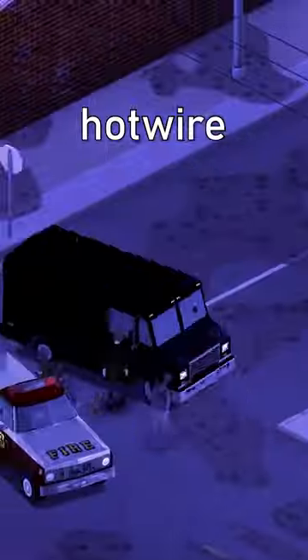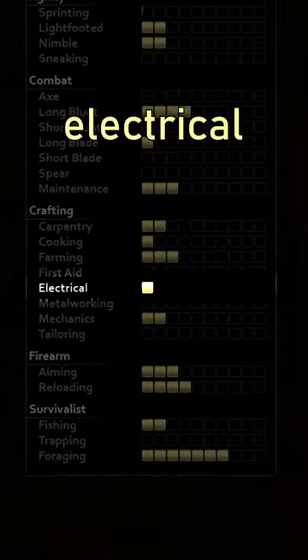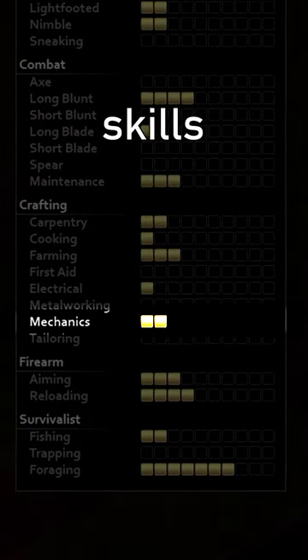You see, in Project Zomboid, to steal and hotwire vehicles, you'll either need to be a burglar, or have level 1 electrical and level 2 mechanic skills. This can be a real hassle for some survivors.